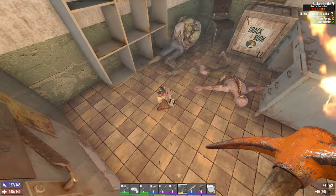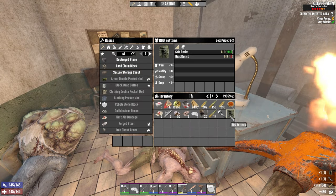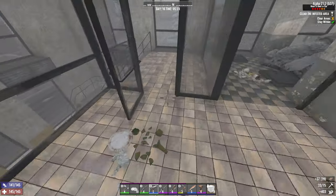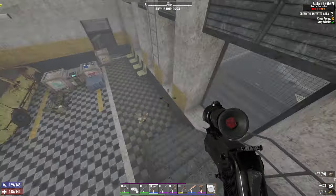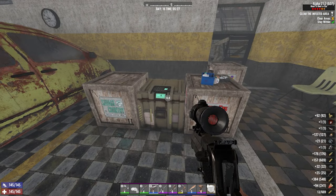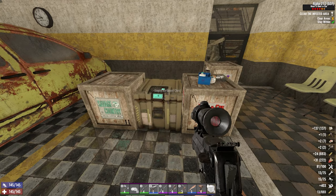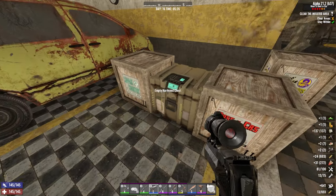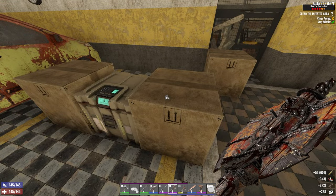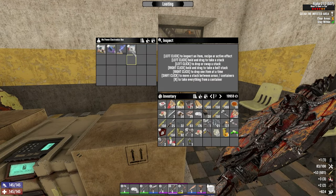Tube extender there. Two sledgehammer books. Let's go check the envelope here. Dart trap bundle, ammo, electrical traps, scrapping for fun, tools digest, bunch of ammo, meds, some ammo, tools digests, and magazines.